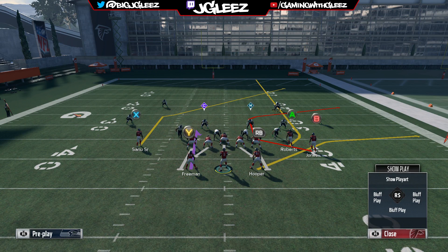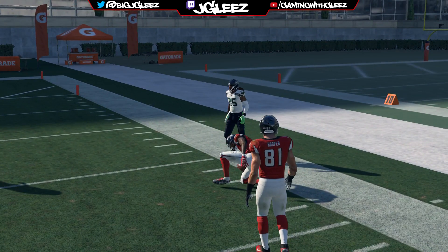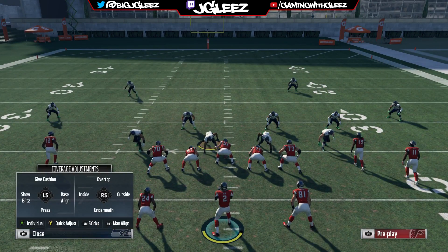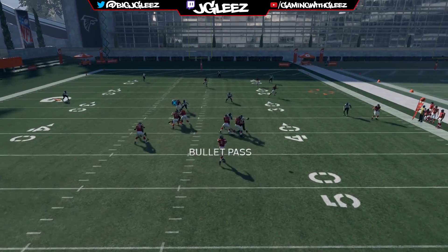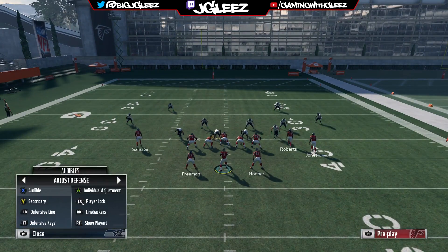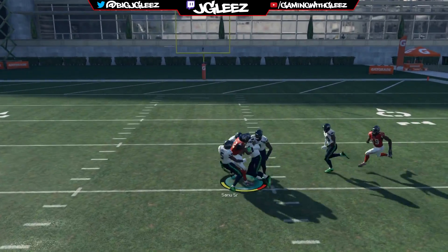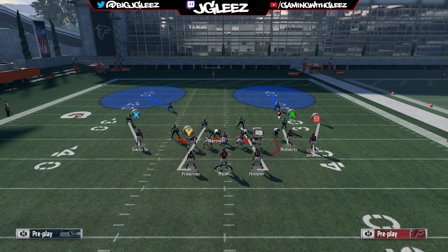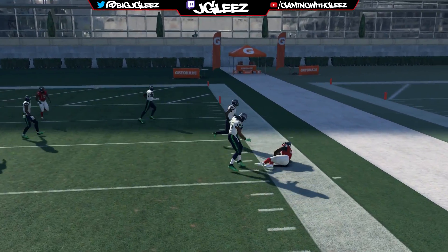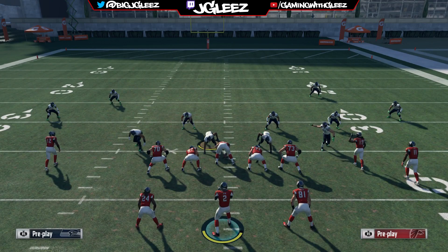Against Sherman I'm gonna have to put Jones over there to get that open in man. Running this against zone — it takes a little bit longer to develop in the regular corner pattern, but he does get open. Against man with no press, throwing to Sanu on the break — that's gonna be open. On the right side we have Jones and he does get open. If you're playing against a really good corner you need a good receiver there; you can't just have an average player. Against most corners any receiver gets open, but against really good corners like Sherman you're going to need Jones there.